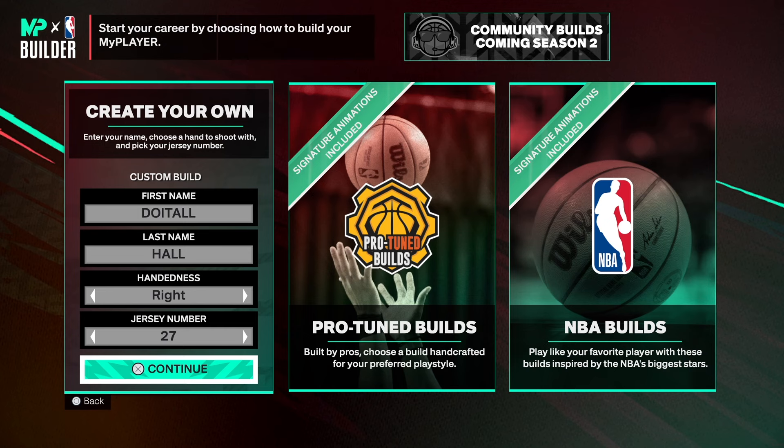All these builds are a blueprint, so don't take this stuff personal. A lot of y'all be in the comments all in your feelings — we ain't here for that. Leave your feelings at the door. Choose the hand of your trust and jersey number of your choice, let's get it.